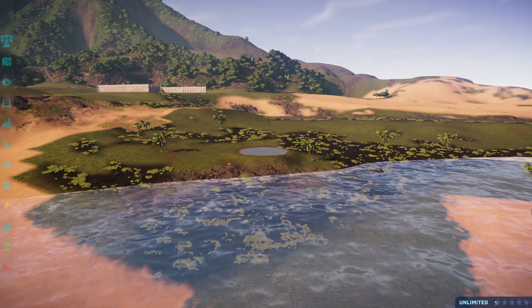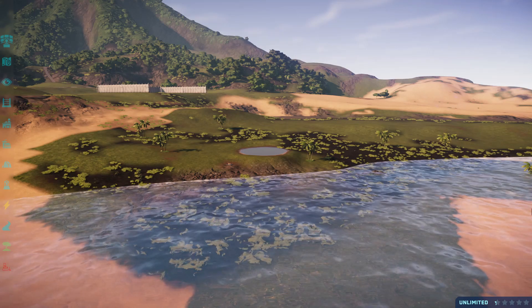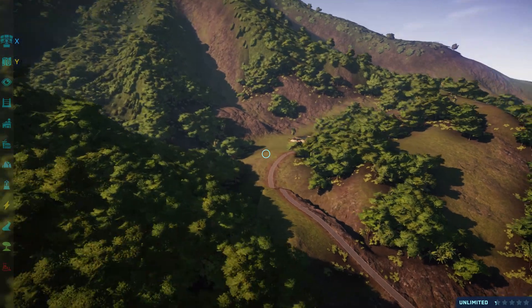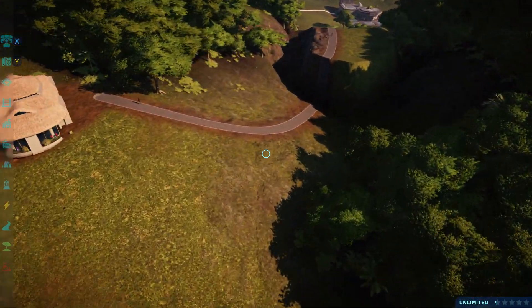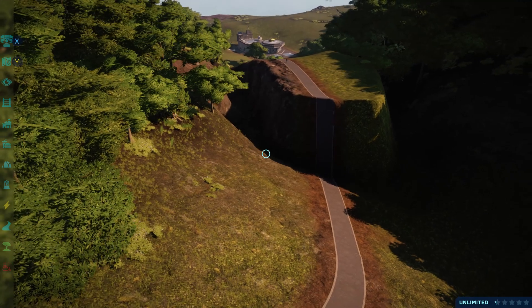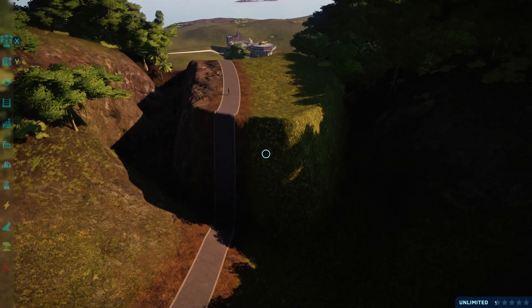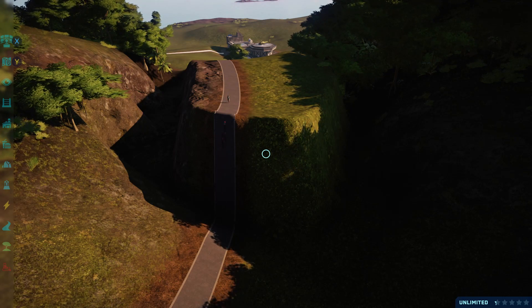That T-Rex almost died from dehydration. This is me reloading — I saved and reloaded the game because I went to eat dinner. When I came back, the hills were back, which is great, although it did change some things in a funny way. It's a bit dark because of the shadows, but you should be able to see — they just zoom right up it.